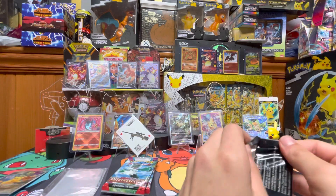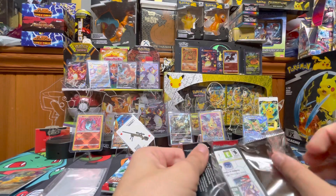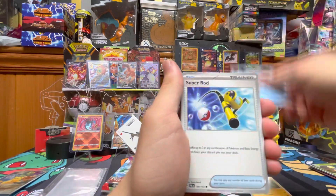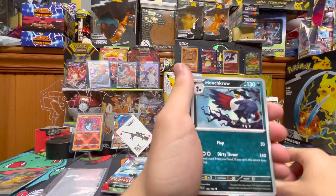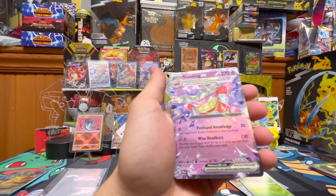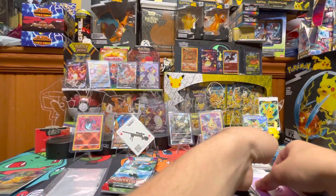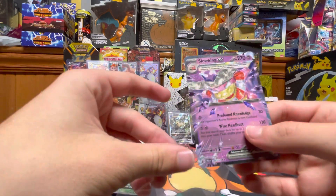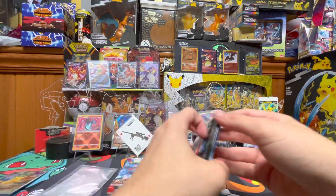On to our next pack. We got Manki, Delibird, Super Rod, Lovedis, Bravery Charm, Gotharita, Honchcrow, Ardazone, Hoppip, Sloking EX! Let's go. Another hit. Oh my, look at that art.